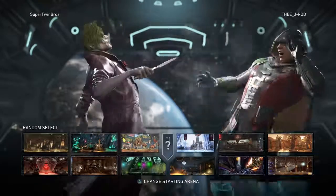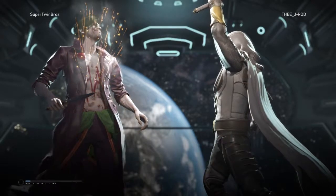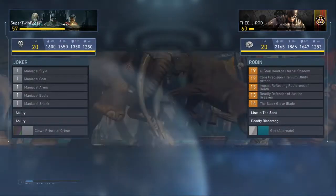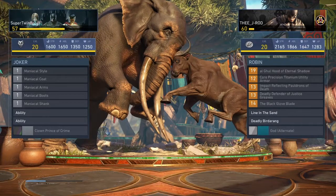Alright guys, we got our first match of the game. We're playing a super twin girl — let's see, they're playing as the Joker. Let's see how this match goes. Robin's definitely a very fun character, he's really rush-down, a lot of pressure. Definitely the type of character I like.